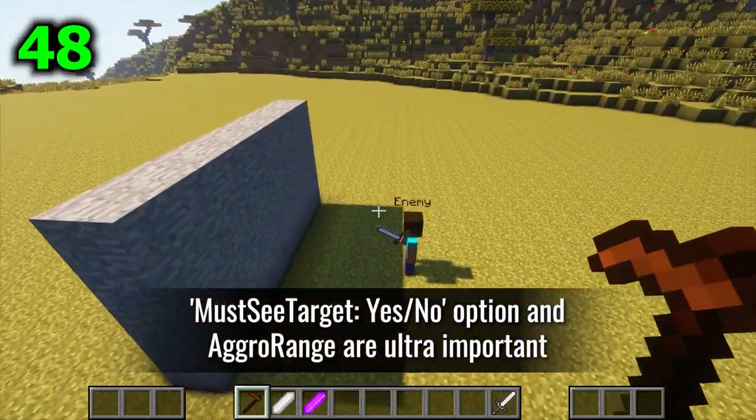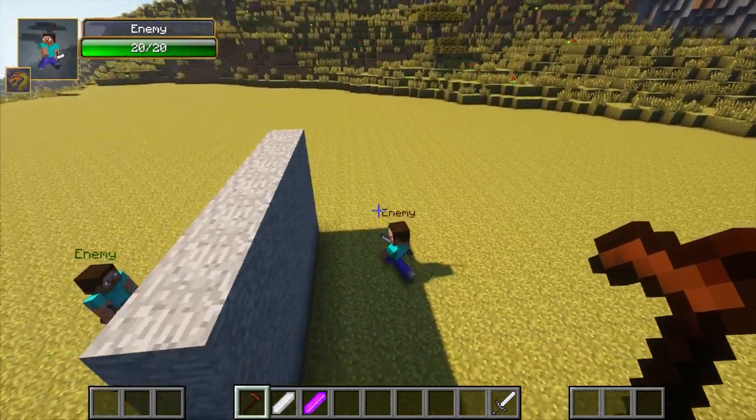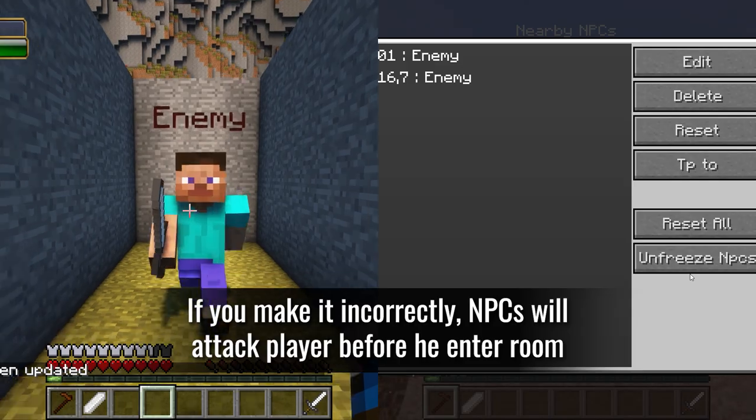The 'Must See Target' option and aggro range are ultra important. If configured incorrectly, NPCs will attack the player before he even enters the room.